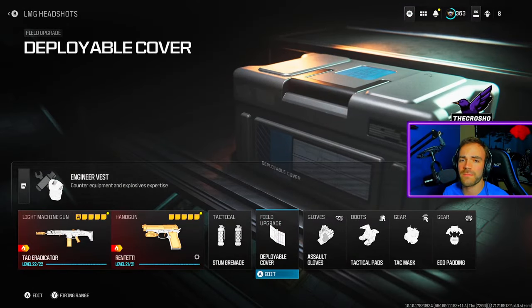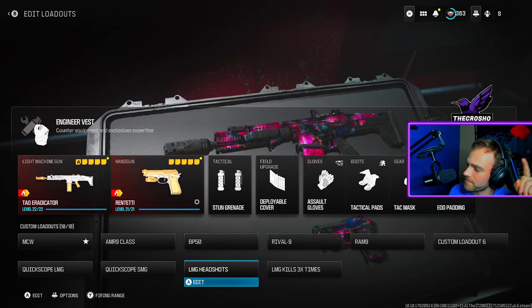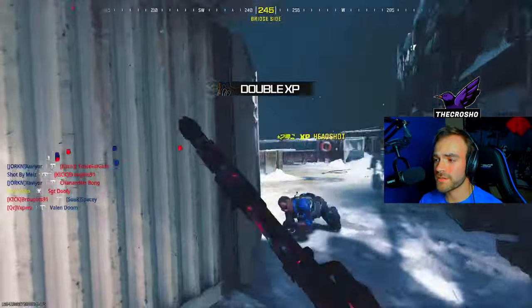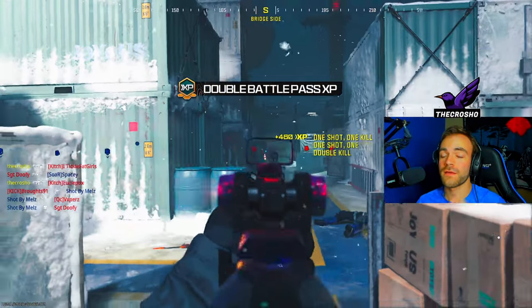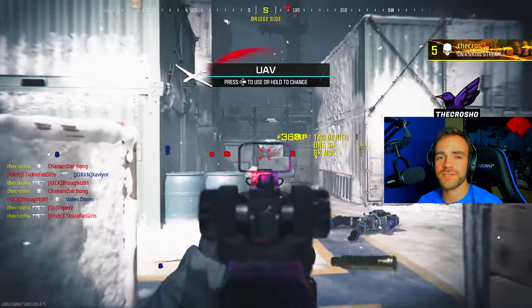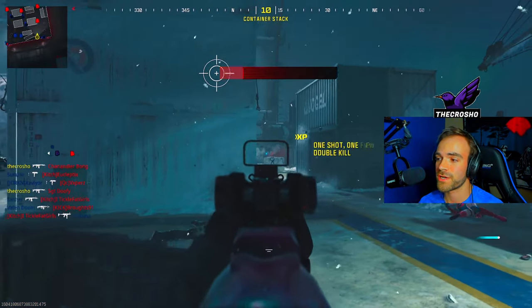Whatever optic you want — jack glassless, slate — I don't care, as long as you can see the enemy and get headshots. I recommend deployable cover if you want to play that way. You should be searching hardcore until you get an objective-based game mode on Shipment. Use these corners, boxes, and deployable covers — aim down towards their spawn where they're continuously spawning so you can get your headshots.